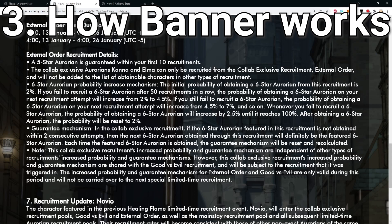There is also a guarantee mechanism: the third six-star you get on the banner will be guaranteed to be the rate-up unit. So if you get two six-stars that are not Kana, the third one will be Kana. However, the pity from this banner will not carry over to future event banners, so you have to go all the way until you get the character. Since there are two banners, getting every unit requires summoning on both, which can get expensive if you're unlucky.